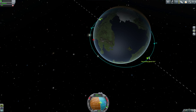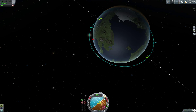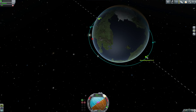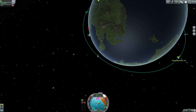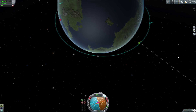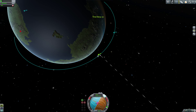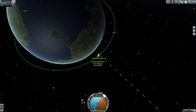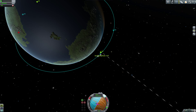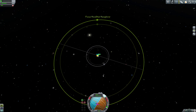To get to Minmus there's an extra step compared to the Mun: Minmus is not in the same orbital plane as the Mun and Kerbin — it's tilted by six degrees. We fast-forwarded to our descending node and burned to the normal vector on the nav ball to match our orbital inclination, which gives us a much easier interception with Minmus rather than missing it by a wide margin.